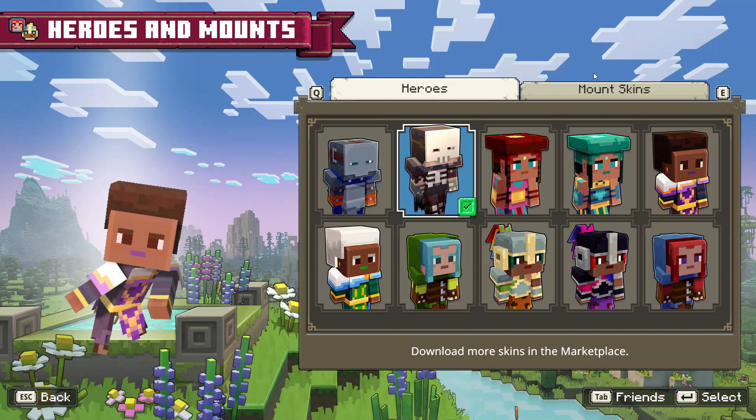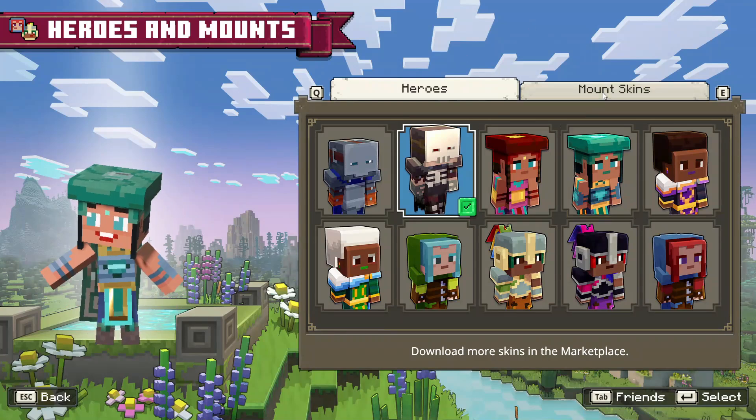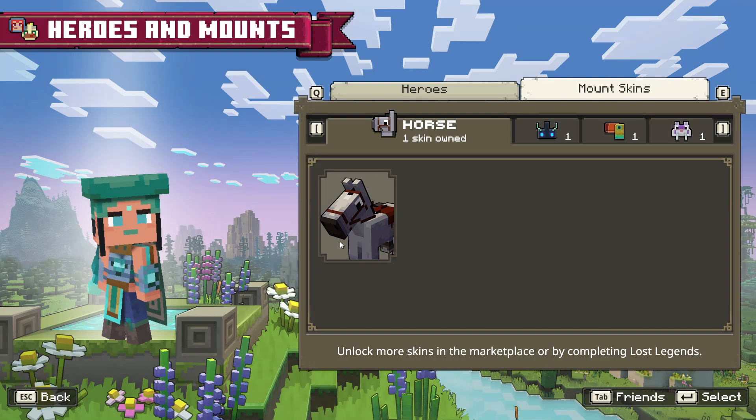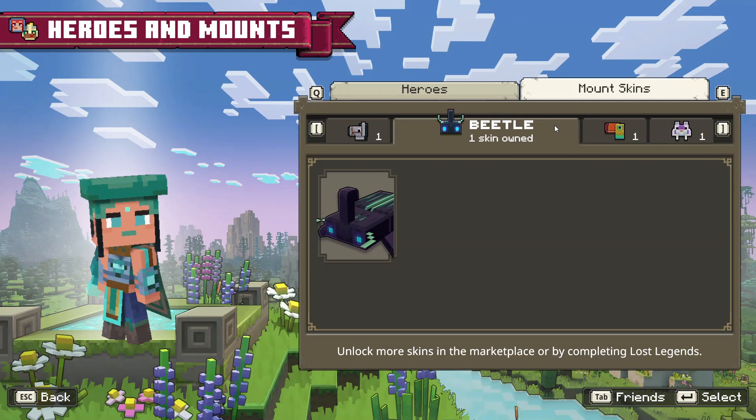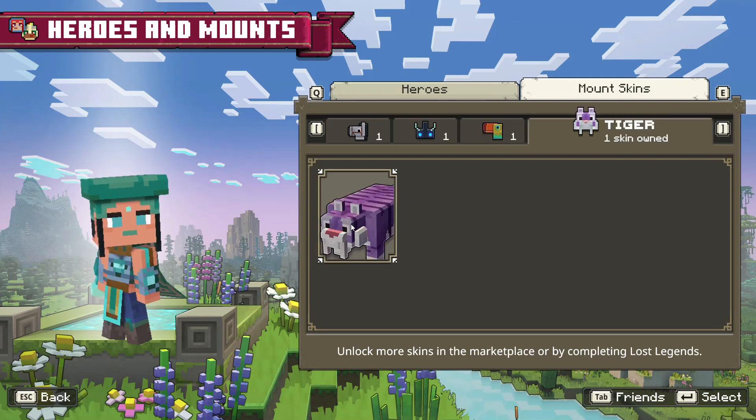So what this is, is where you can switch your different type of hero. You've got heroes and you've got mount skins as well — at the moment I've only got a horse, but you can have other things as well, such as Beetle, Bird, and Tiger.